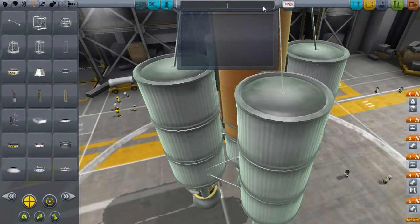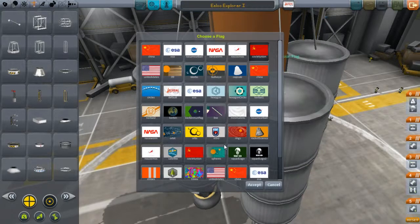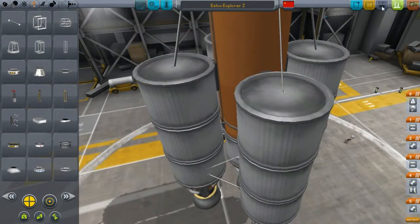We'll name our untitled spacecraft 'Explorer I' — the I stands for one. It's a very good day. You can save the craft and launch it, and there are checklists you want to go over before launch.